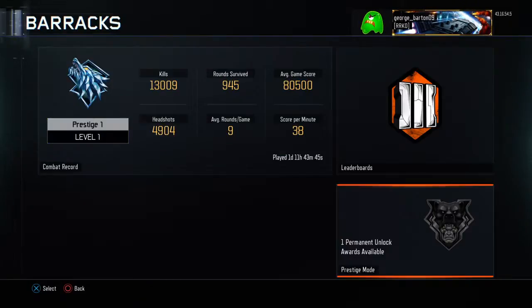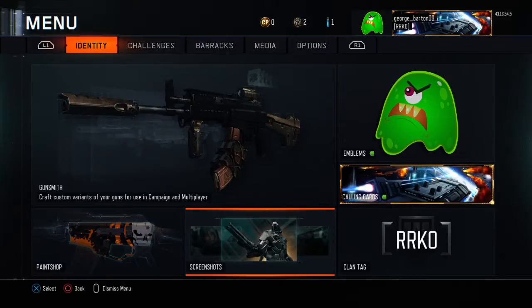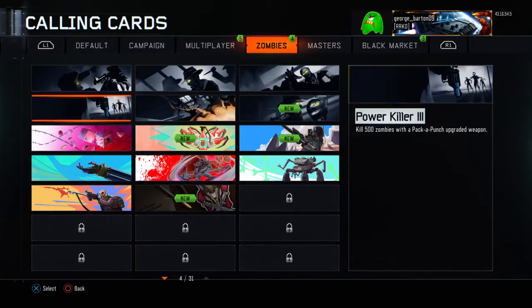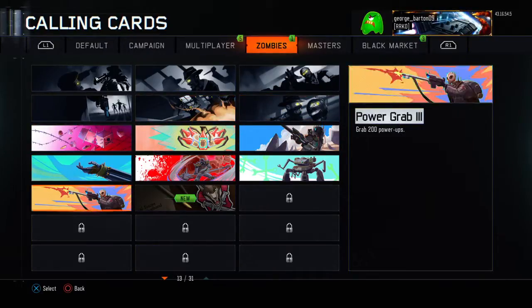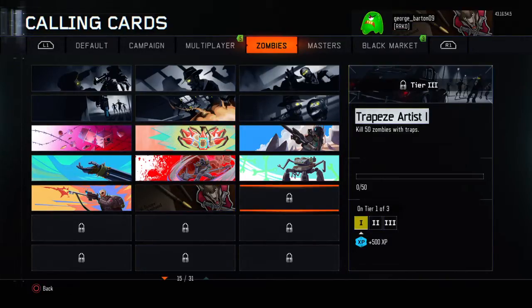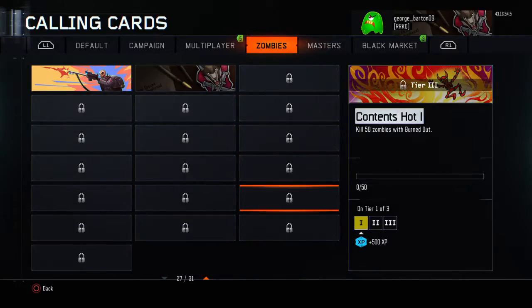I don't see anything on it — how to change the calling card — right here. Zombies: when you prestige 1, enter prestige mode, completing demolition — there we go. You get this calling card for zombies, and you get a bunch of stuff for doing different things in the game.